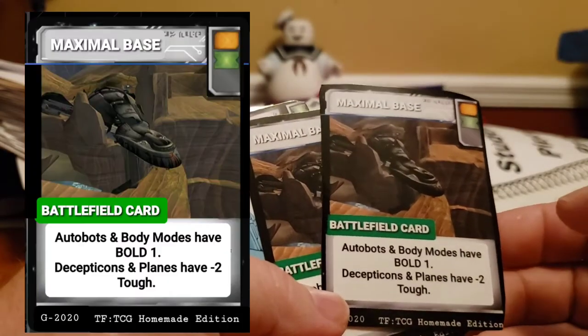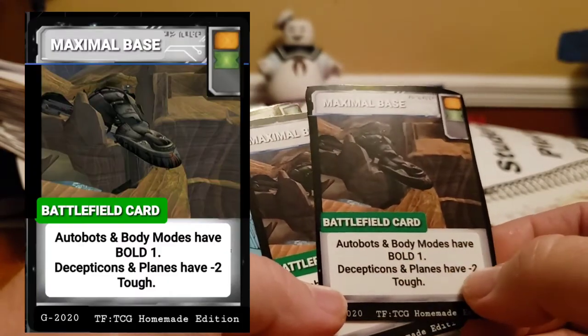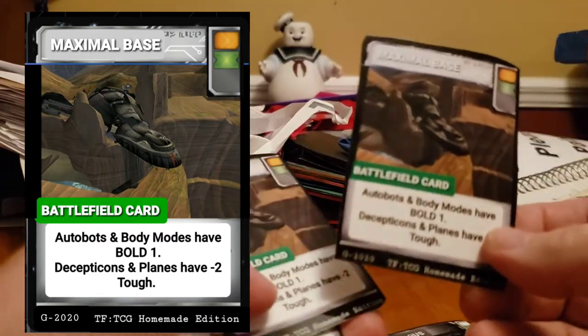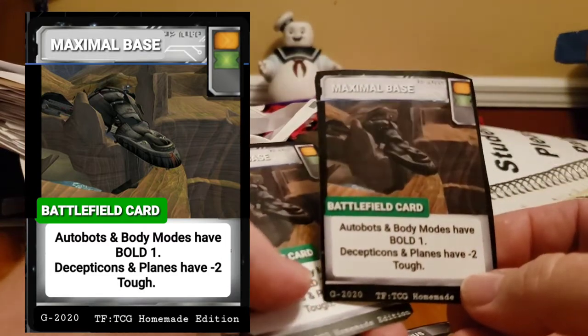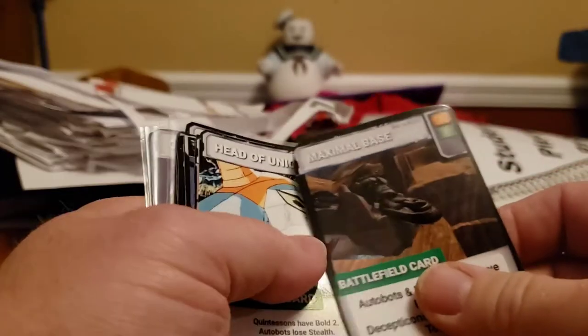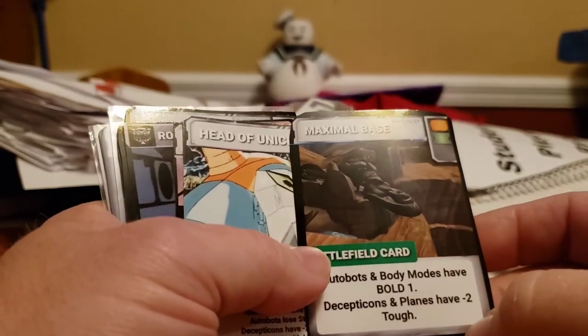Maximal Base: Autobots and Body Modes have bold one, so even a body mode for another faction would get that bold one. Decepticons and Planes have negative two tough.